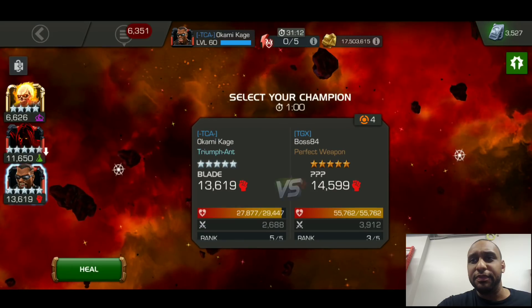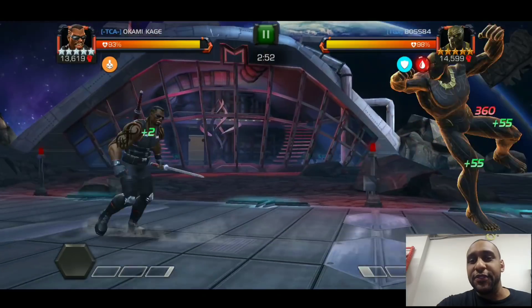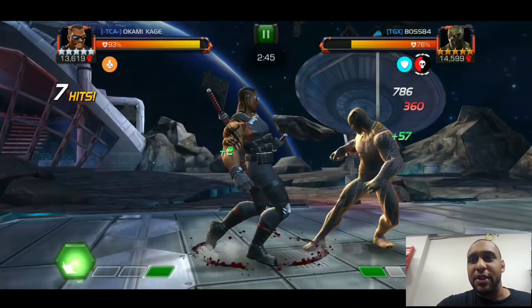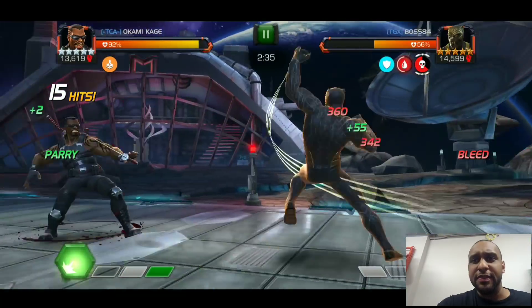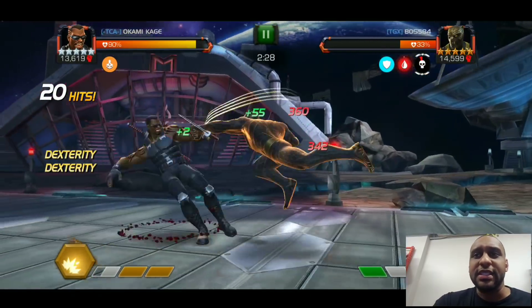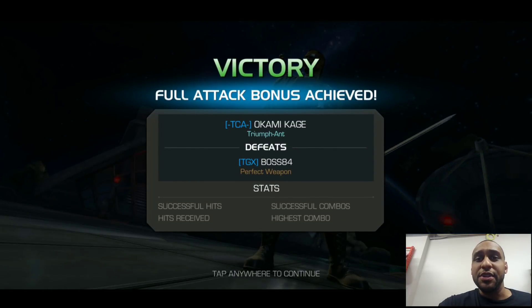Up next we have another Skill champion — unawakened — on the Bane node. I don't really like this node too much depending on who I'm facing, but Killmonger isn't difficult to bait out. He'll throw his second special if you back away, kind of like Venom or Sabertooth. Since he wasn't awakened I didn't have to worry about that strike-back damage — pretty easy fight.